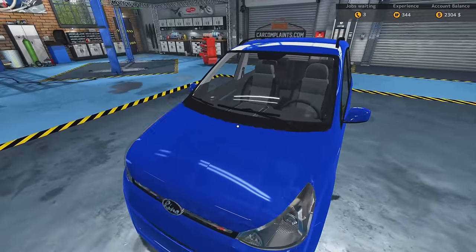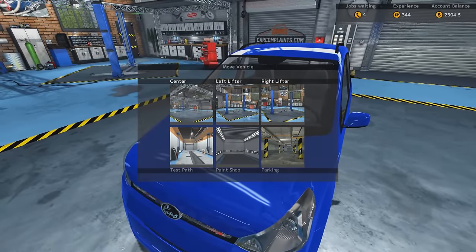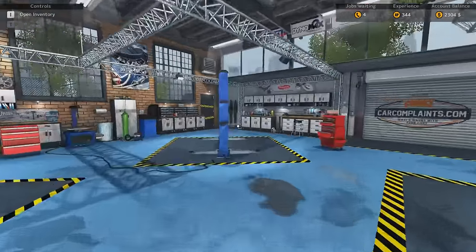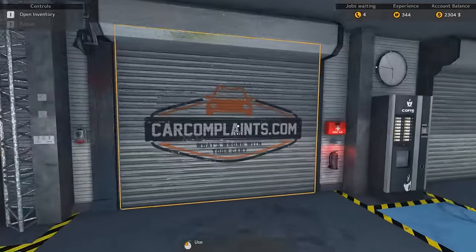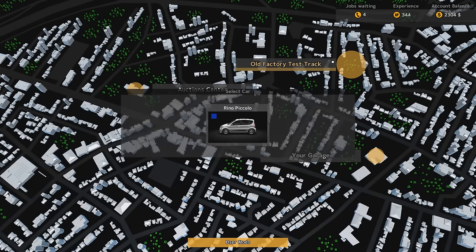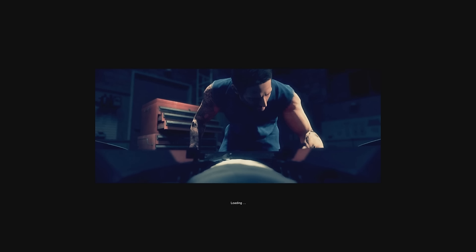Let's try this car on our test track. Where's our test track? Exit — there we go. Old factory test track with a Reno Piccolo. That's what we need. Loading.